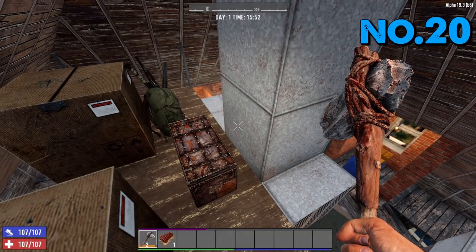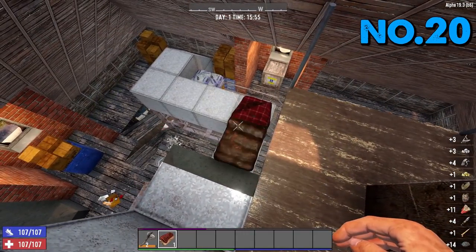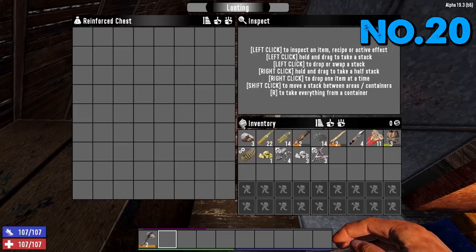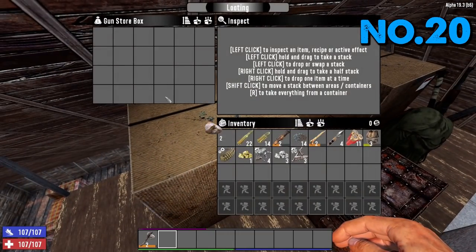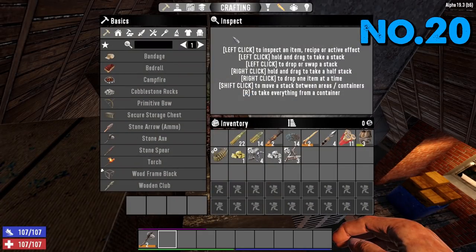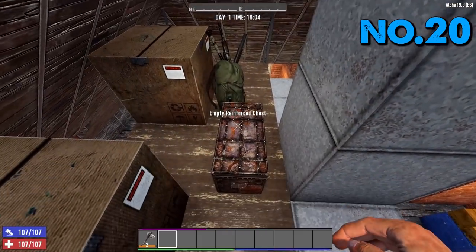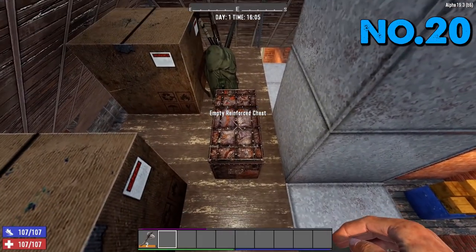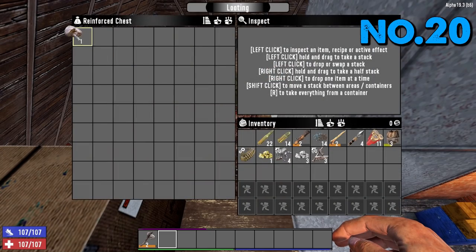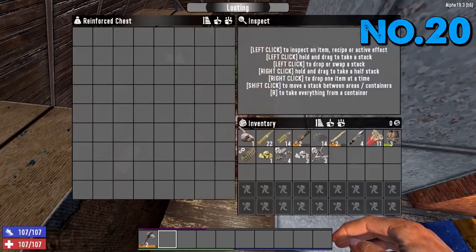Tip number 20 is loot respawn in boxes. If you've looted all items from a container and then placed your bedroll nearby, nothing within about 50 blocks will respawn. However, if you stick a single stone into each of the boxes and wait the standard in-game 30 days for loot respawn, the container will still show the stone — but once you take the stone out, come away, give it a few seconds and go back in, it will be relootable. Keep something inside the boxes at all times, and as soon as the respawn day is up, you'll be able to loot again.